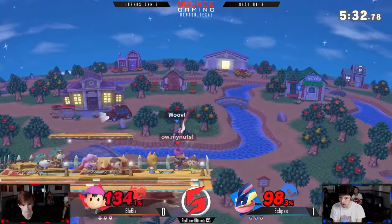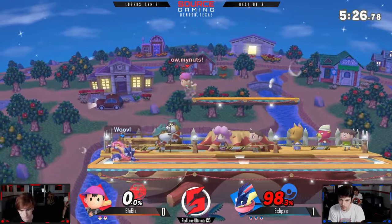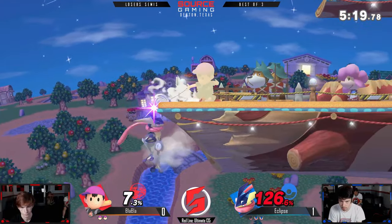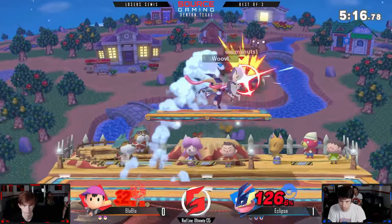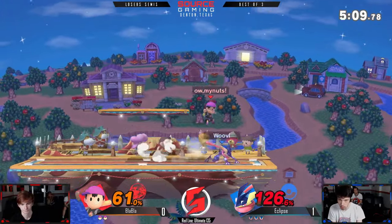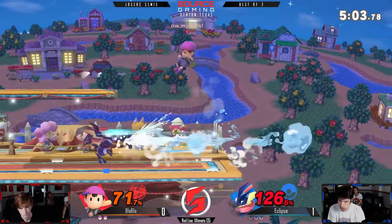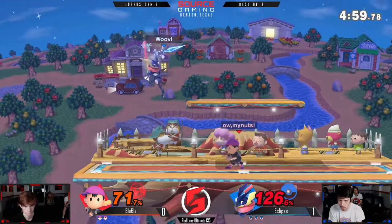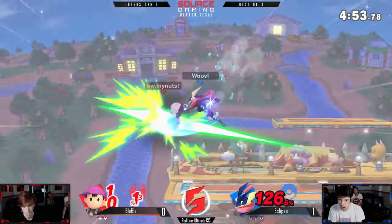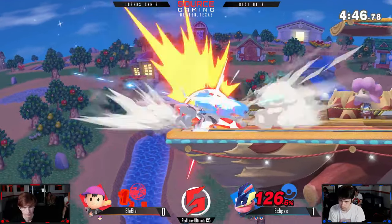Thanks to shadow sneak, Blah Blah can't really set up at ledge. Oh my god, that kills? That's definitely Smashville — plus he might have been caught off guard; I'm willing to bet he probably didn't DI quite the right way. Because who the hell expects a forward throw to kill? There are 76 characters in this game, it's confusing. Eclipse is building a pretty nice lead — he's one touch away from death; back air will definitely kill. If he gets a full stock lead, game two might be all him.